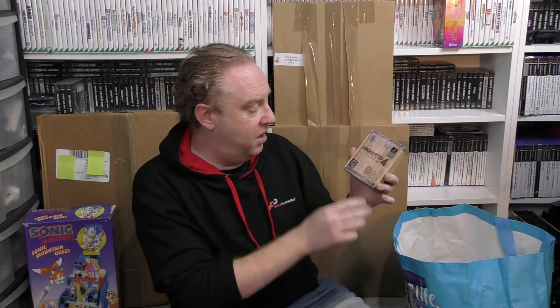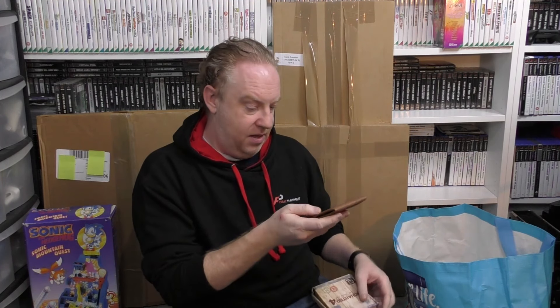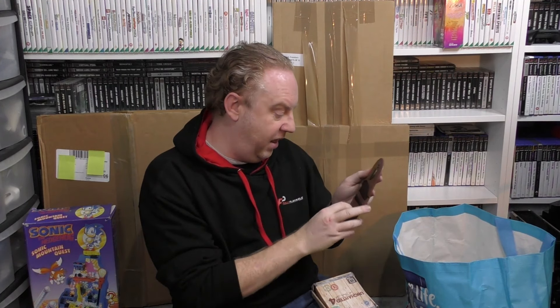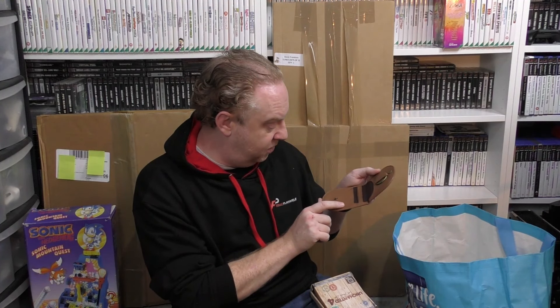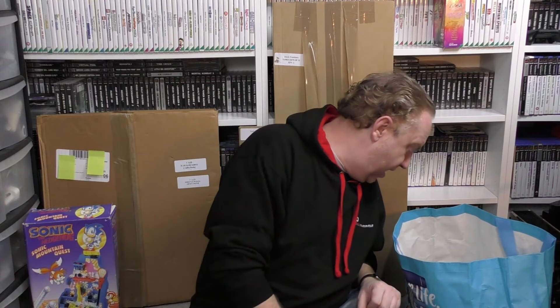Dan also chucked in an Uncharted 4: A Thief's End official licensed product from Loot Crate — a leather wallet. If you open it up it comes with the coin from the game as well. Inside it says 'I am a man of fortune and I must seek my fortune.' I haven't played much of Uncharted 4 so I don't know what that means, but it was a cool different pickup.